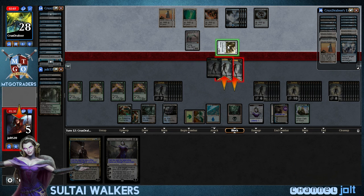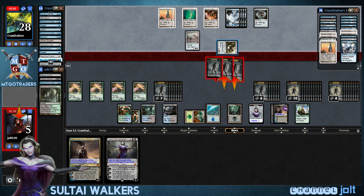So we're blocking right there. Oh my gosh — Nature's Claim would be beautiful right now, and then we could just swing in with Liliana's entire horde, just come running in. Oh man — yes! Nature's Claim! I'm calling Nature's Claim — I love Nature's Claim.